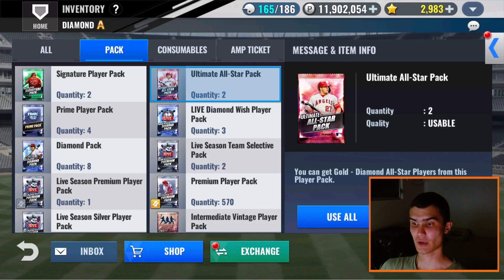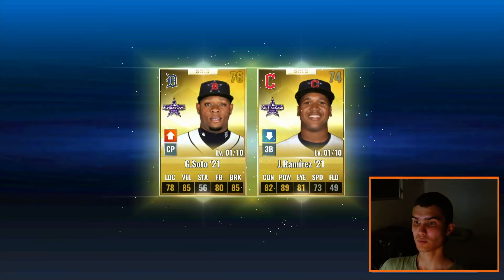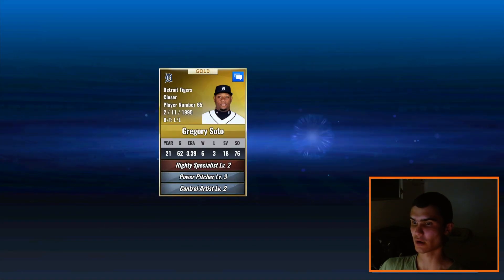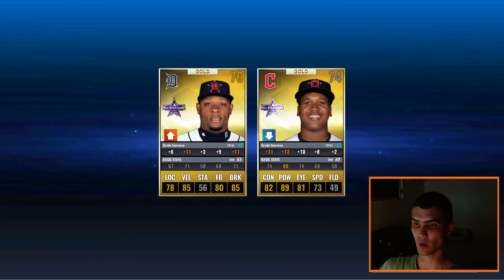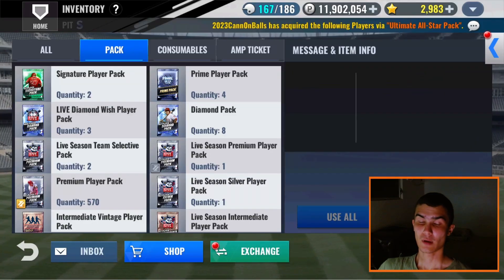Let's do these all-star player packs. Haven't gotten a team card on any all-star packs, and we don't get any diamonds. We get Ramirez and Soto - I feel like I get the exact same all-star cards every single time. I don't get a variety - I always end up pulling the same all-star cards.